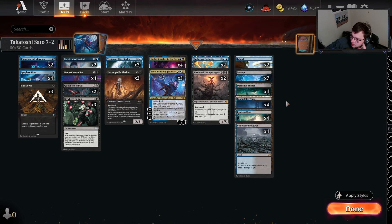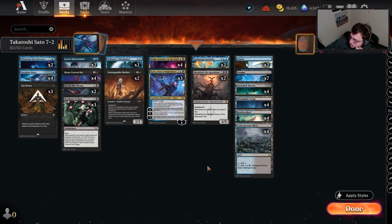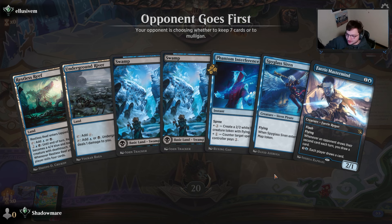We are just playing a typical blue-black shell — interaction, kill things, don't let things resolve, play Sheoldred if all else fails, then attack with the Restless Reef. There is a sideboard — the link will be in the description along with a written-out list if you just want to copy it directly. With that said, let's go ahead and dive into the games and see how well we can perform with this deck.